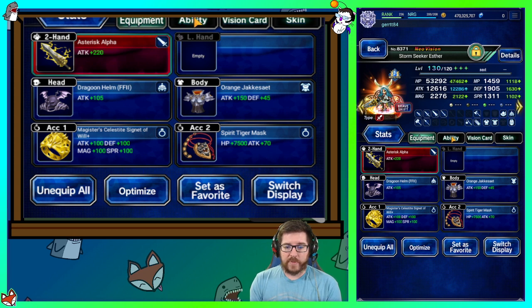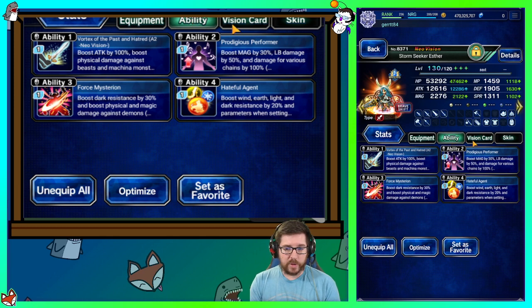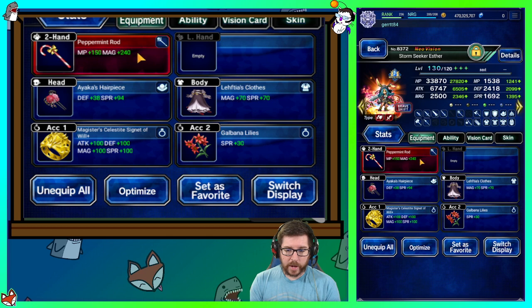Esther is geared the exact same, so this build has not changed from the last run. If you don't have Dragoon Helmet or Jacket, you don't have to have it — it definitely helps her have her true double hand — but she's geared the exact same. The difference here is she's wearing Peppermint Rod and Galbino Lilies for more morale fill.